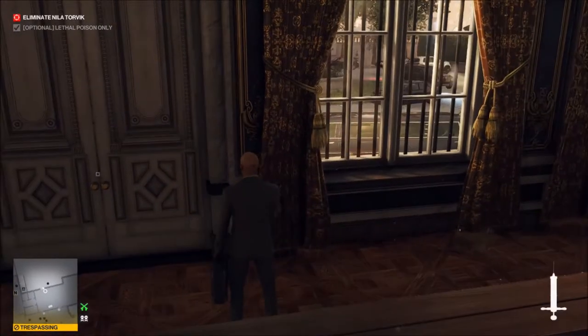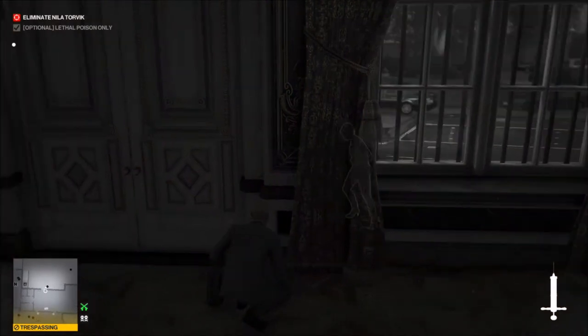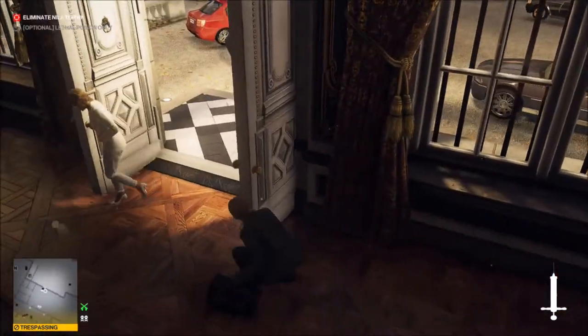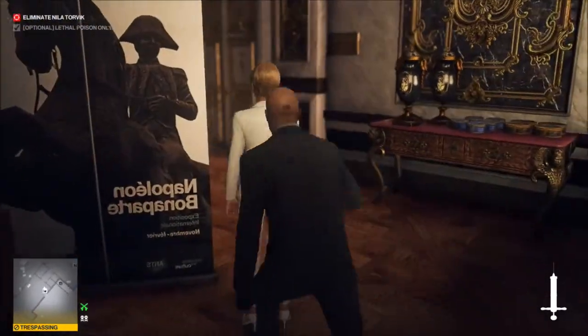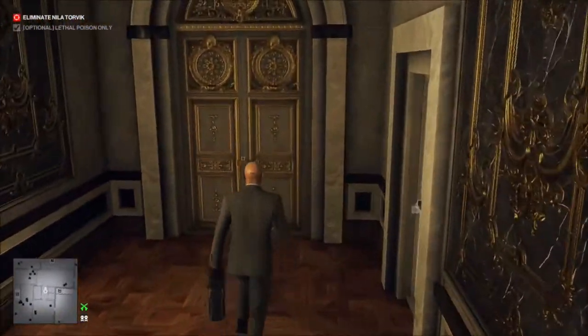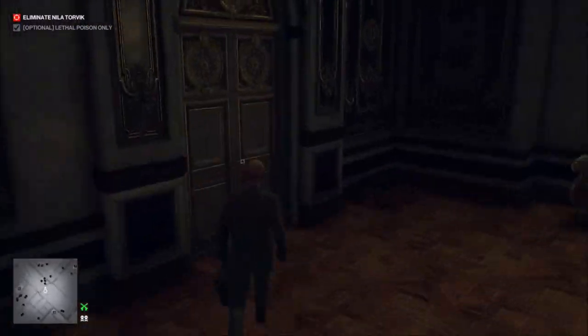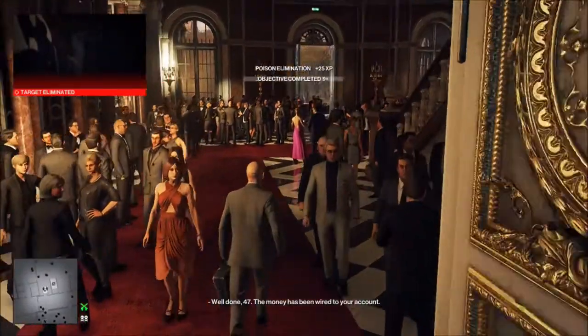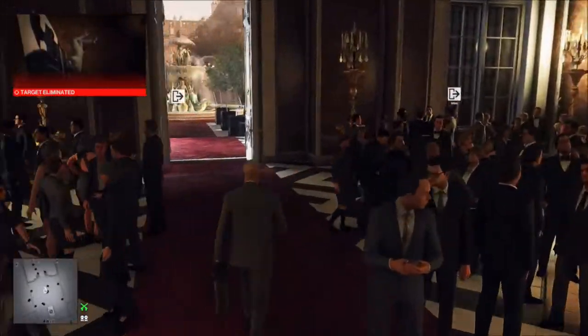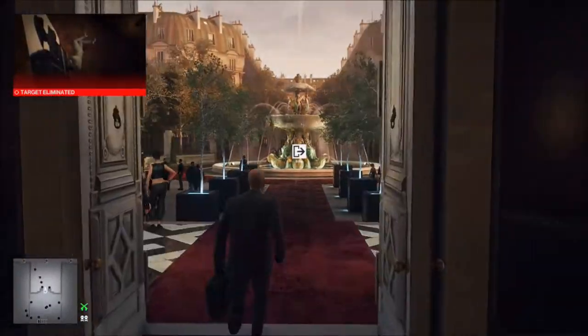One of her guards is coming in this direction, but he's not close enough to witness it. We're going to close the door, prick her, and now make our way right towards the exit. That will complete level one of the Baneful Silent Assassin suit only, and a pretty good time too.